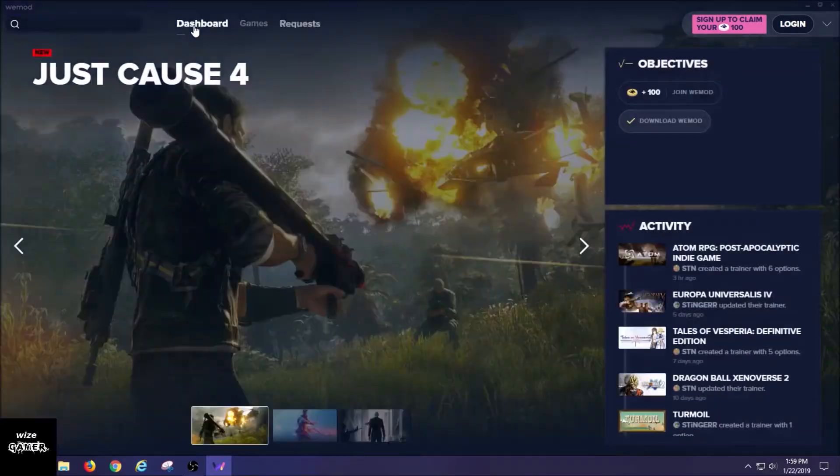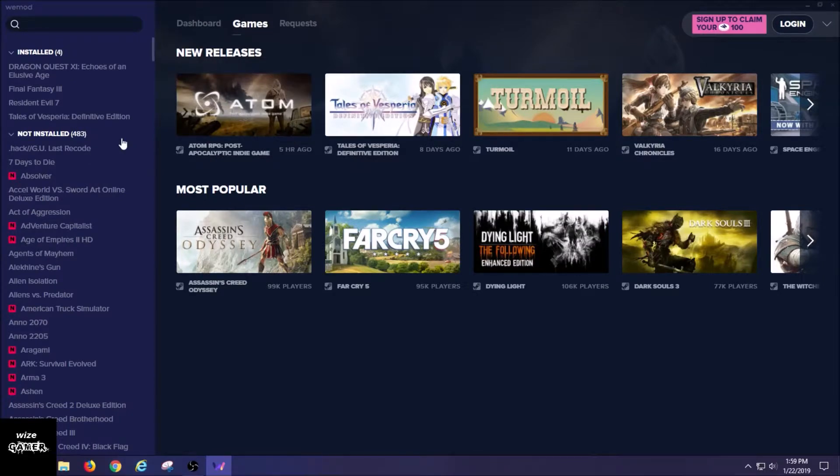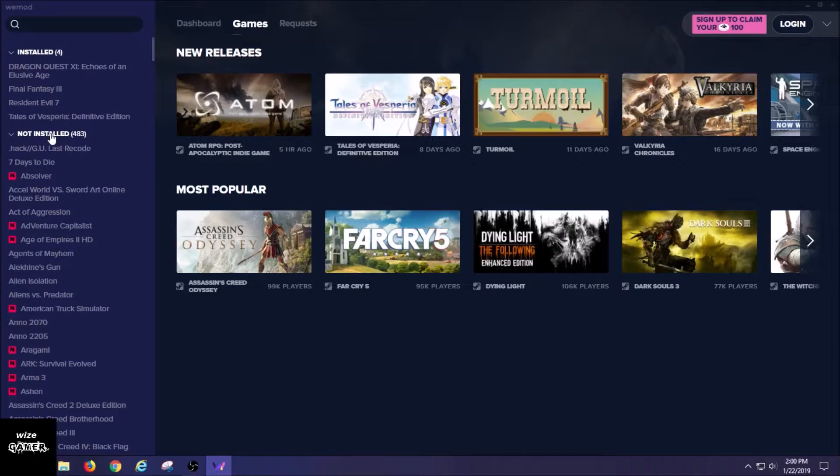This is what the app looks like — they made it look really nice. These are the games it supports. It shows 'not installed: 483 games,' and at the top are the games I have installed on my computer system that it supports. It will not support every PC game — the game has to be embedded into their system for it to work. If you don't want to scroll this list, you can simply minimize it.